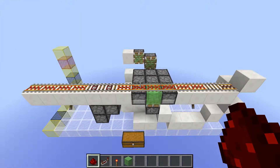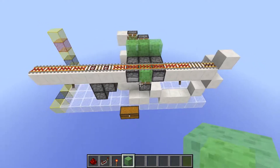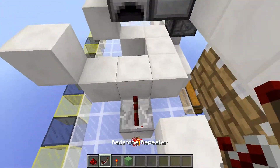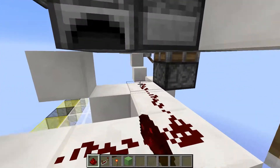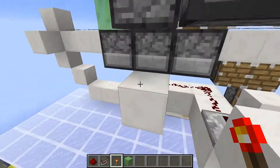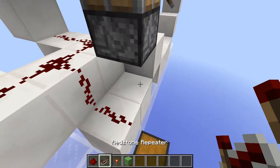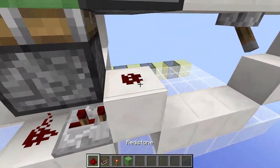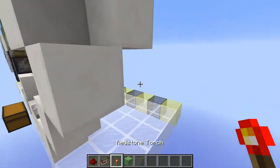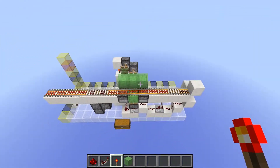Now on with the redstone part, but before we begin, you must put down three slime blocks in a row like this. Then you want to head to this side and put down a torch here, a repeater set on one tick, five pieces of dust, a repeater set on two ticks, with a torch on top of this block, and another torch on top of this block. Then you want to head to the other side and put a piece of dust here, a repeater set on two ticks, two pieces of dust like this, a redstone repeater set on two ticks, and two pieces of dust. Then the last torches: a torch must be put here, and another one here. And that's all of your circuit done.